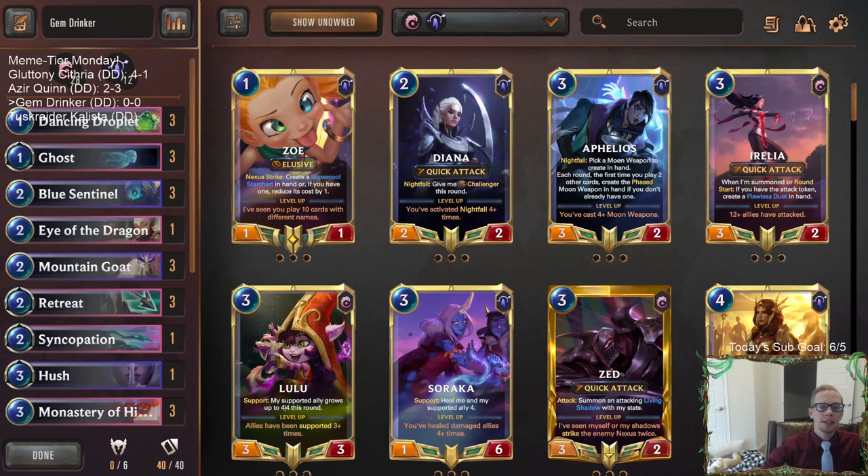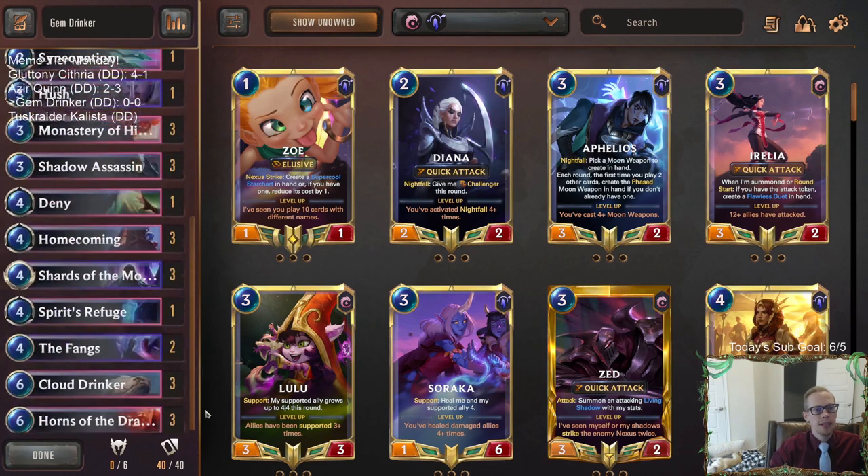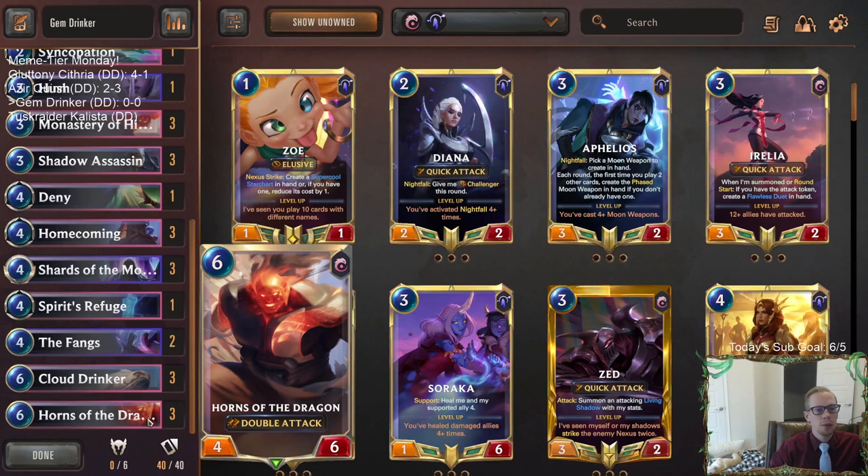Welcome everybody in Twitch chat and on YouTube for a combo deck here on Meme Tier Monday that we're calling Gem Drinker. The point of this deck is to kill the opponent with Horns of the Dragon - a four mana 4/6 with double attack, which is a very good keyword.